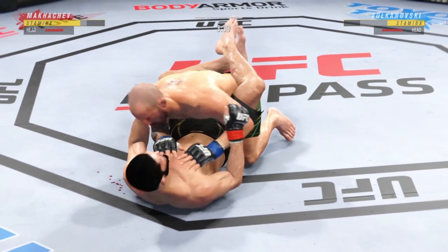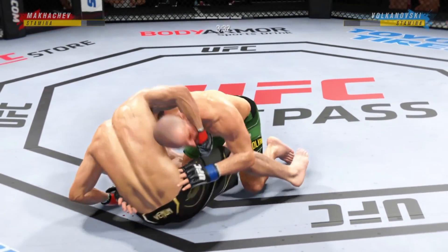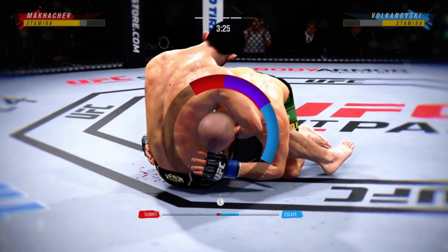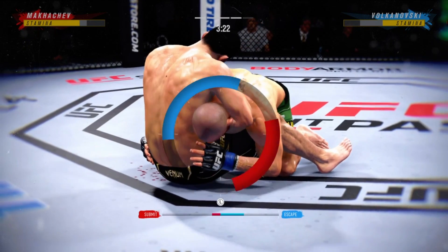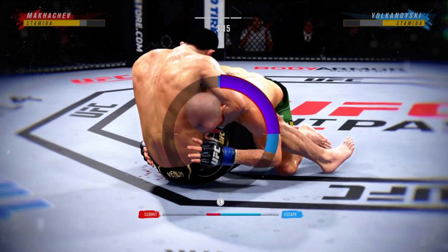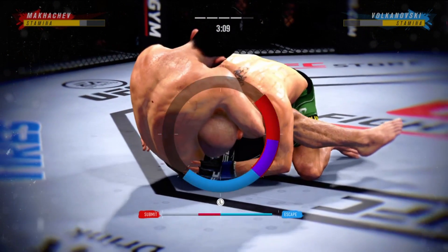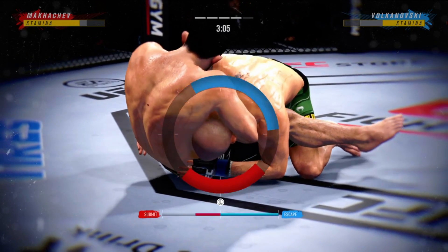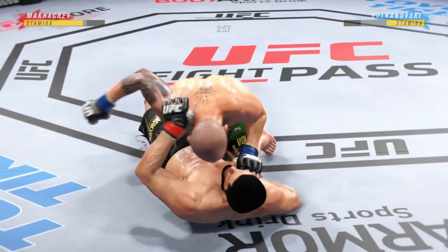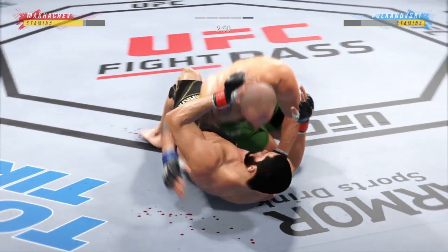Trying to pass here, but Dikembe Mutombo style, he gets denied. Block! Great job blocking. Working on a guillotine. Nice guillotine there. Nicely done. Strong bottom work here, staying busy. His ground and pound is good — probably my favorite striking realm in MMA, and he's as good as it gets.